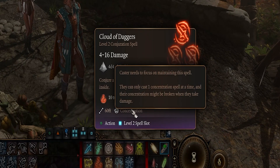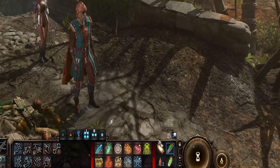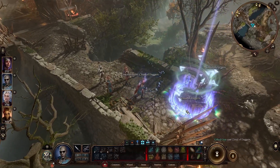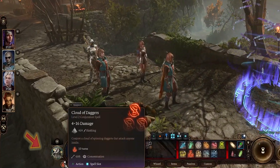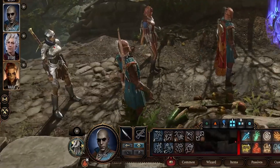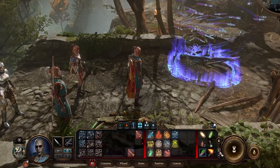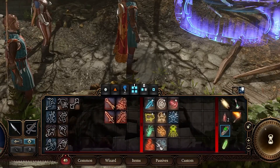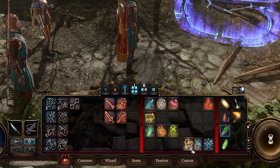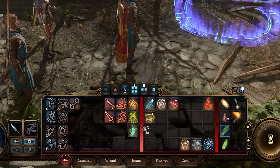You have to take damage while concentrating before those concentration saves take place. Concentration is the state of channeling certain spells, and you can see when the mechanic is required by surveying the casting tooltips. In-game, your character's concentration is represented on the bottom left, which is important to check because characters can only channel one concentration spell at a time. It's also helpful to organize your spell bar as your casting repertoire grows, separating your concentration spells and checking the bottom left to prevent canceling out one persistent spell for another.